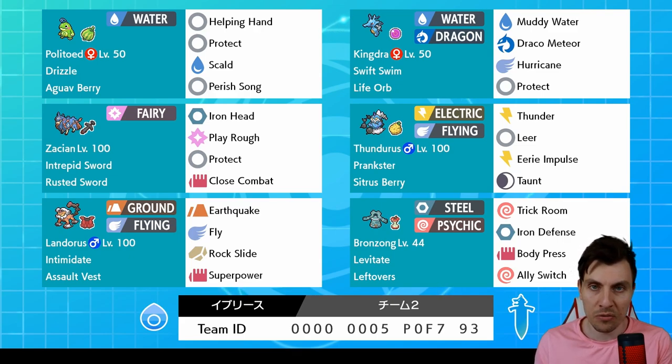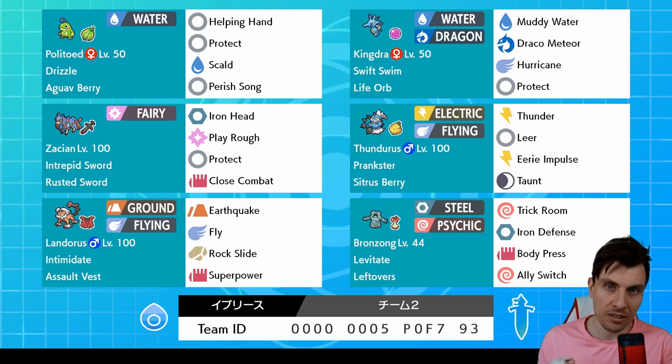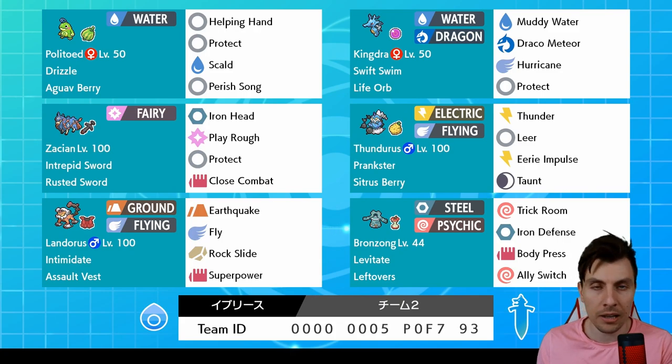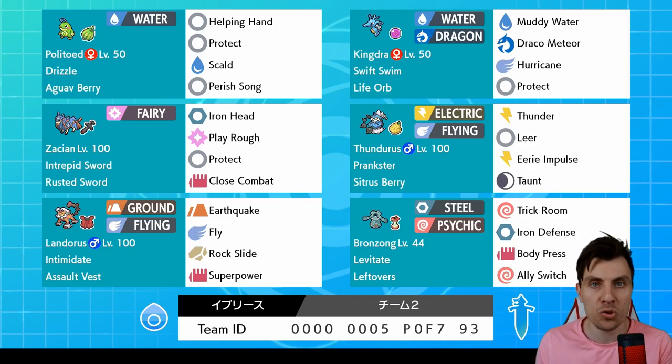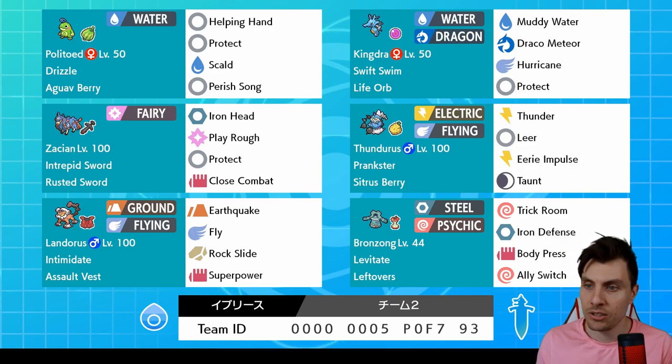And then Taunt to prevent Trick Room going up or just dealing with status conditions. Got a standard kind of support role Landerous Therian — helps out a bunch against Sun teams in general, especially with the Intimidate support. Your standard moveset: Earthquake, Fly, Rock Slide, and a Superpower option over something like U-Turn, which helps you boost attack power if you need it.